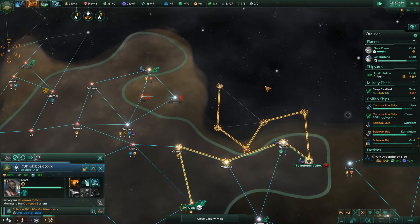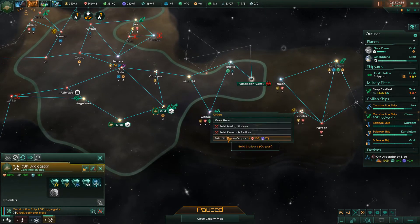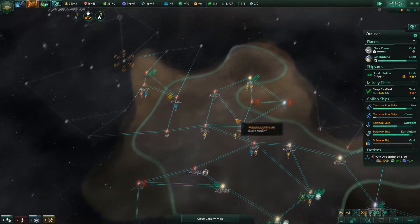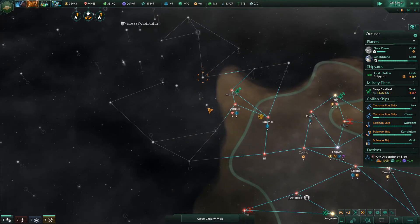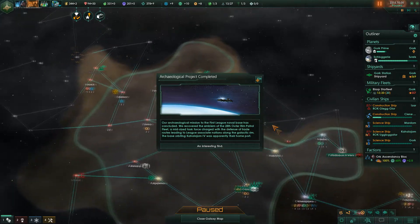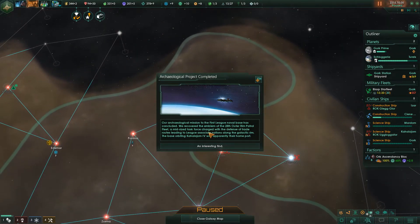There we go, let's do that. You should build a starbase outpost and all is well. Continuing our exploration — no clue how to get to this star. The LVT will probably kill us. Archaeological mission — the 1st League Naval Base has been included. We recovered the emblem of the 28th Outer Rim Patrol Fleet, a mid-sized task force charged with the defense of trade routes.